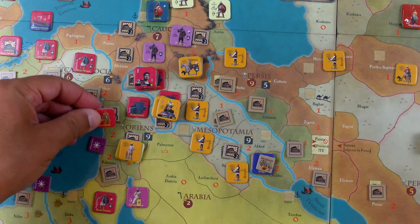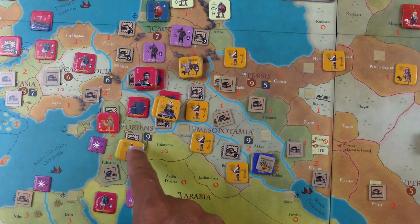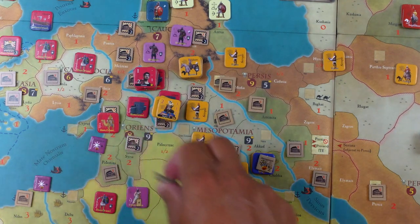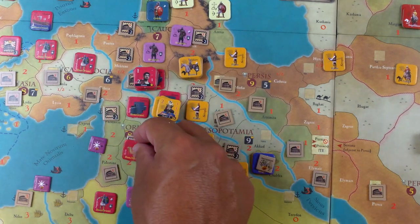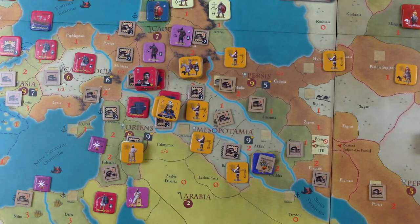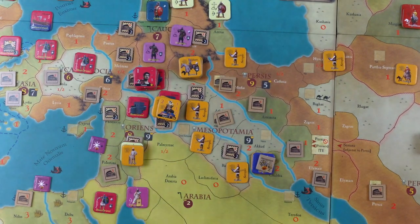Two of the camel cavalry can keep going because they started further back — they still have moves left. I want to keep the infantry unit there to prevent these guys from looting unwalled cities. That's going to be 13 unique units of the Persians — and these client units count as Persian units right now. So they're definitely going to get that 20 point bonus for attacking with 10 unique units.